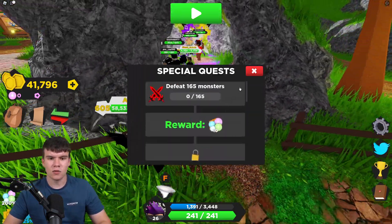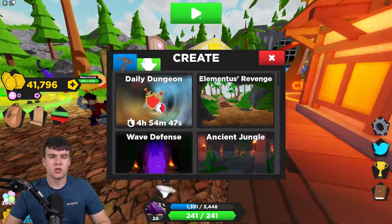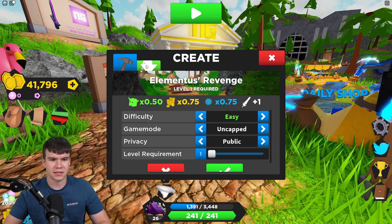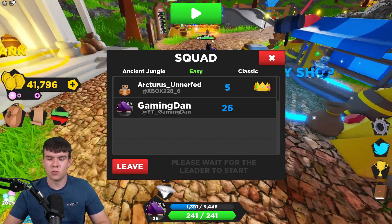So essentially, how do you go and kill monsters in this game? Well, if you've not yet played it before, it's kind of like a dungeon game over here. So what we need to do is go ahead and jump into a game. You guys are going to want to select anyone, or you can join dungeons over here. For example, I can join this one.